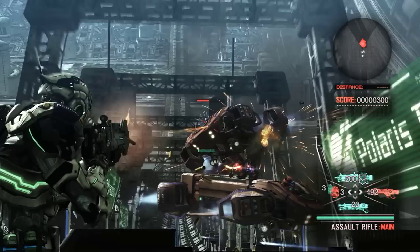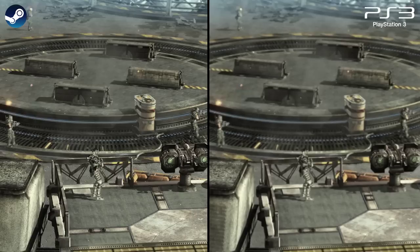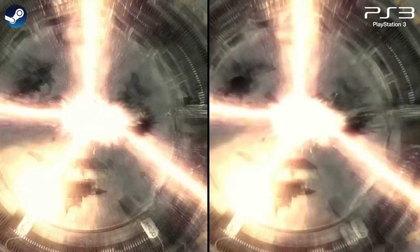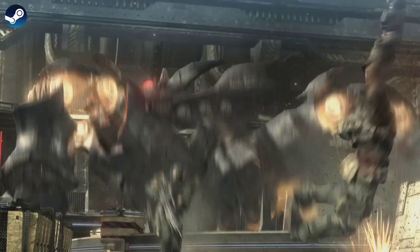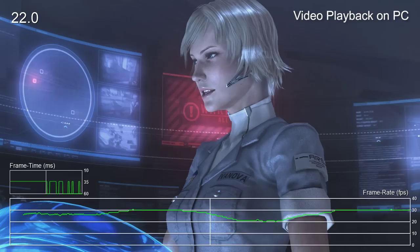Another difference between the two versions stems from the cutscenes. Unfortunately, Vanquish relies heavily on pre-rendered cutscenes rather than real-time sequences like Bayonetta. This means we're looking at 30 frames per second and lower resolution sequences to tell the story. Fortunately, on PC these assets do appear to be higher quality than what we saw on consoles. The video files are still stored using the CRI softdeck format at resolutions higher than what was visible on consoles, including weird resolutions such as 1920x1191. These scenes are at least sharper than what we saw on consoles, but still lower resolution than we'd like. Unfortunately, video playback is not always completely smooth, so there is some extra judder that you don't see in the console versions.